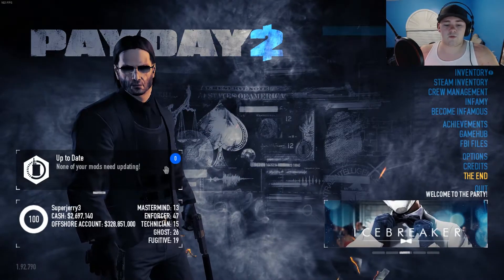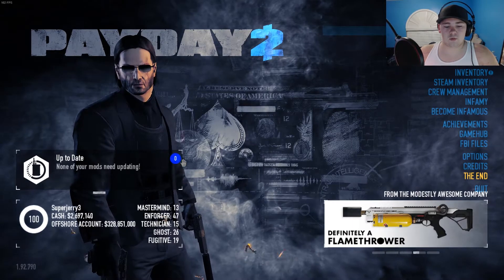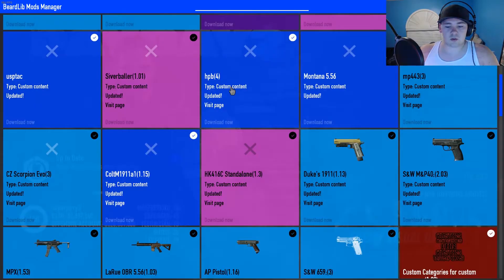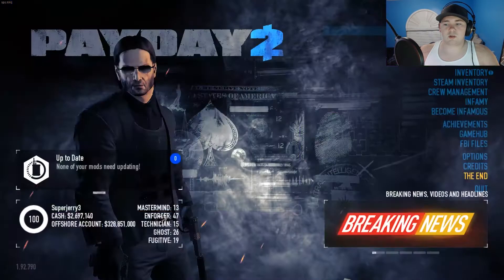Then what you can do is start up Payday 2 and make sure it works. If you want to figure out if the mod worked, click where it says — where it's blue. Or if you have an update, it'll tell you. You can look for it — it's right there, or it might be somewhere else in there, but it'll be there.